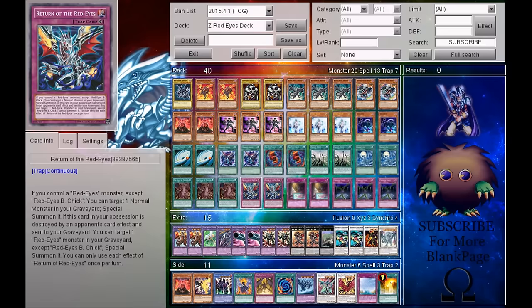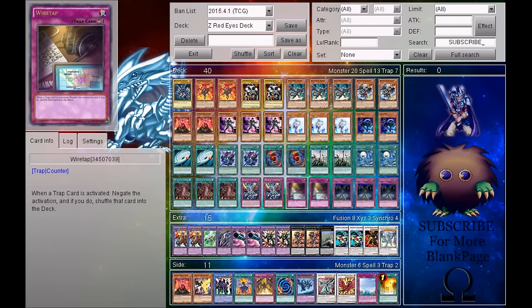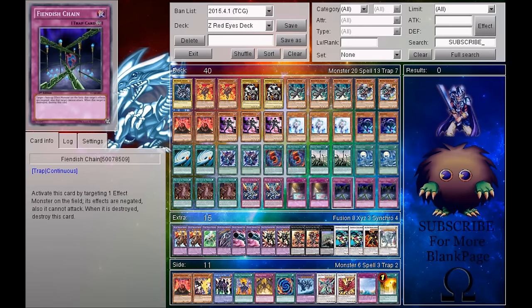For traps, I am running 2 Return of the Red Eyes, 2 Wiretap, and 3 Fiend of Shane. That makes 40 cards in total for my main deck, with 20 monsters, 13 spells, and 7 traps.